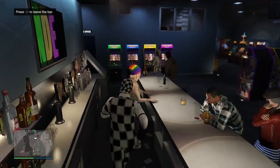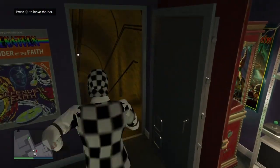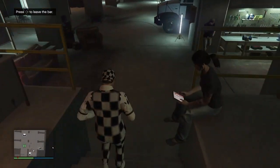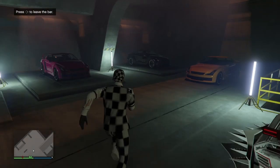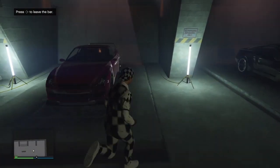You can still see 'press right to leave the bar' in the top left. I'm going to slow down now so you guys can understand this part, because it is kind of tricky and requires a little bit of timing.